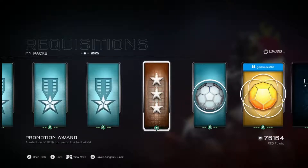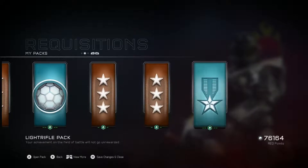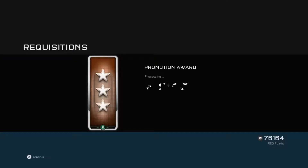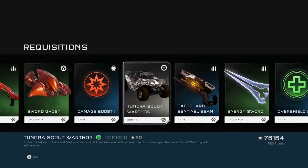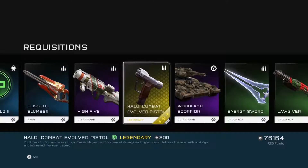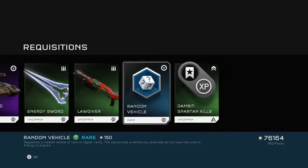We'll start with our bronze packs, which are promotion rewards, and go all the way to this side. As you can see I've got a few promotions. First one — not a bad one — got a damage boost, a Sword, a High Five, Lawgiver, Combat Evolved Pistol, and a couple of boosts.